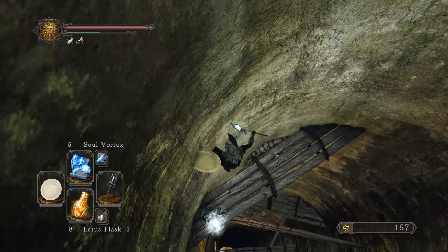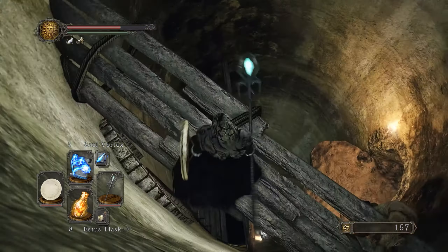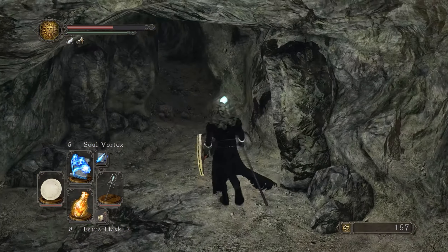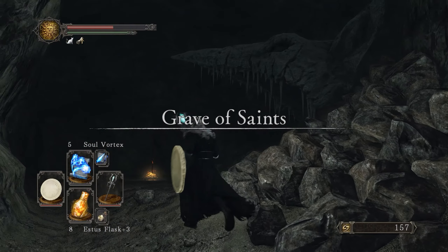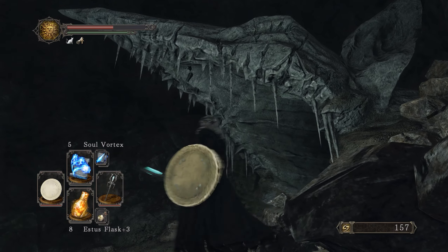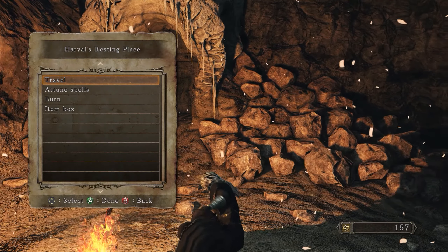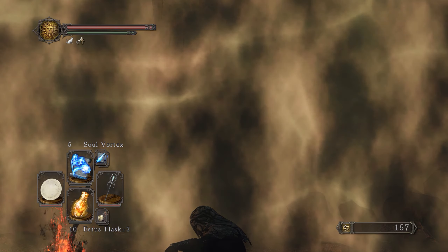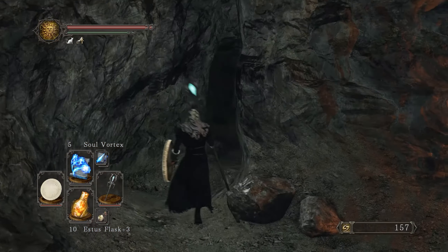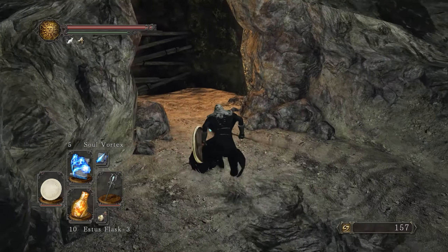You want to turn your camera towards the right at the last second. Now we have two options — jump down to the left or to the right. We're going right because there's some interesting stuff here. This is the Grave of Saints. If you remember the Doors of Pharros — this cave entrance with the rat face — this is part of the Rat Covenant. There are two places like these in the game: the Doors of Pharros and the Grave of Saints.